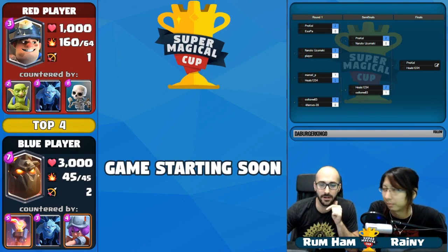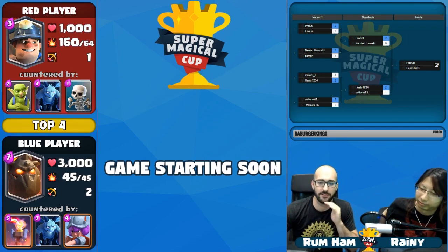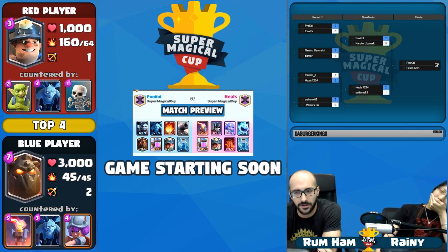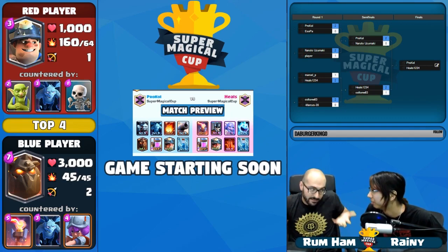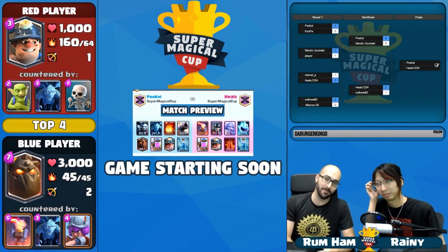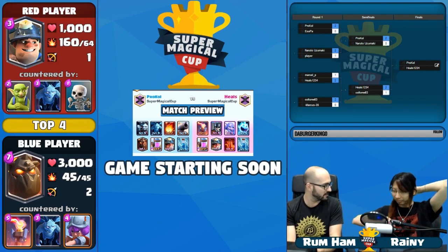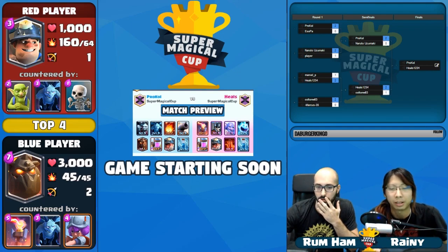Heels isn't out yet — he still has two games to come back here. The question is, with the Miner Inferno deck... what is he playing? He's still playing Miner Inferno. You're in an even worse spot now because of the Minions — it's a spell-baity deck now. He does have Ice Spirit, Zap. There's no Ice Wizard in this deck. I normally try to play Ice Wizard in my Miner Inferno decks because Ice Wizard is probably the best defensive troop in the game.